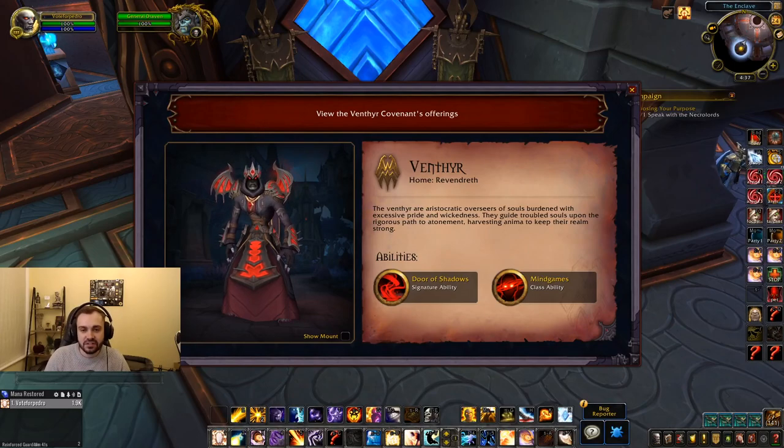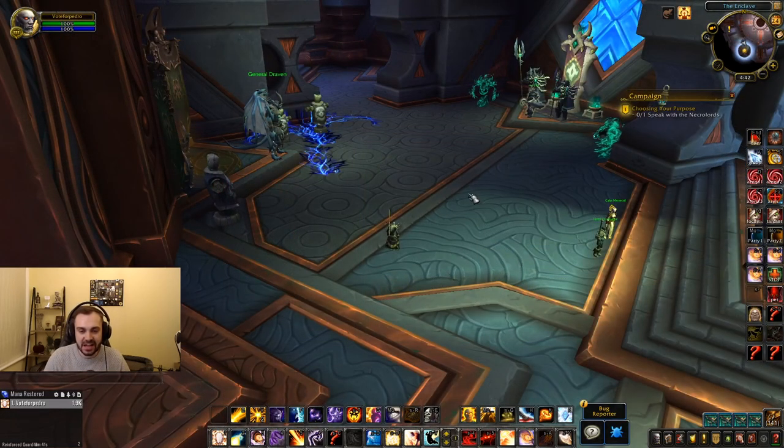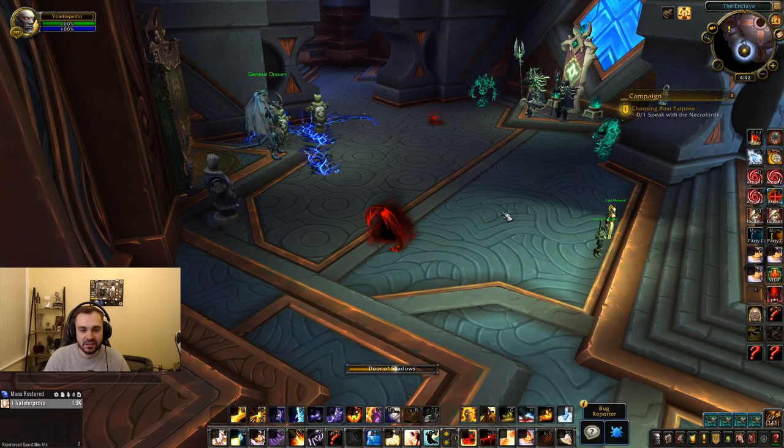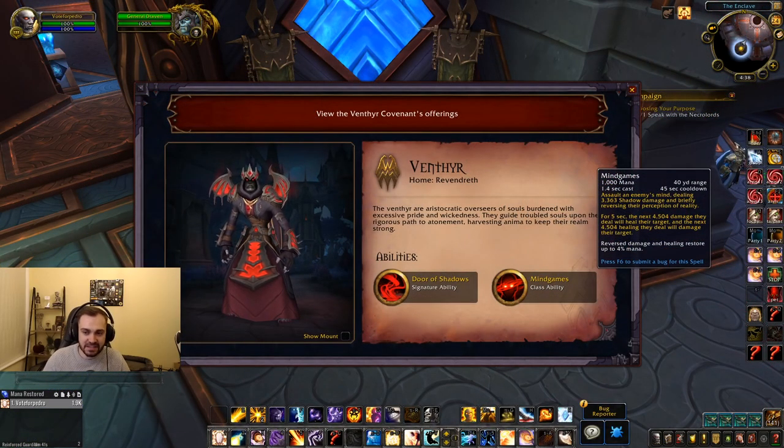The third covenant is the Venthyr, and in my opinion this is the coolest one — not just because of the aesthetics, but because of the dynamic of the abilities. The first one is Door of Shadows: a 1.5 second cast, 1 minute cooldown, and it teleports you up to 35 yards away. Very cool. The second ability is Mind Games, which is a little more complicated. It's a 1.5 second cast baseline, costs 1k mana, has a 45 second cooldown, and a 40 yard range — a really versatile spell.